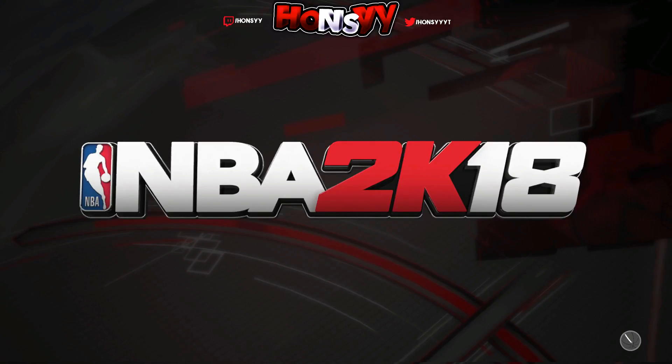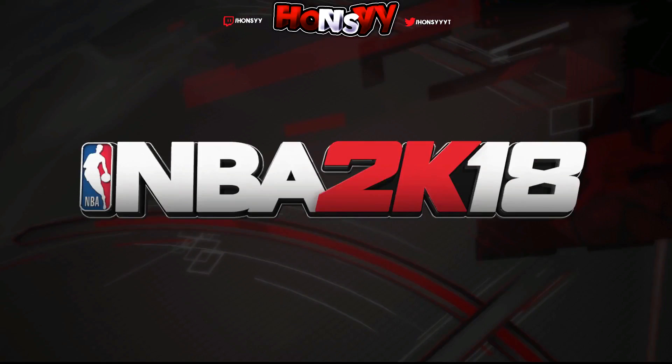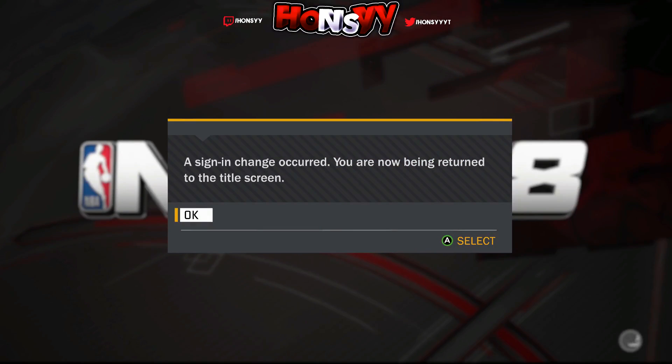Just wait for it to load — you don't have to quit your app or do anything like that. Press A to confirm, make sure you pick the same account again, then load up your MyPlayer. If you did it right, you should have the shoes when you load into your MyCareer. Make sure you select the same MyCareer you were just on to buy the shoes.